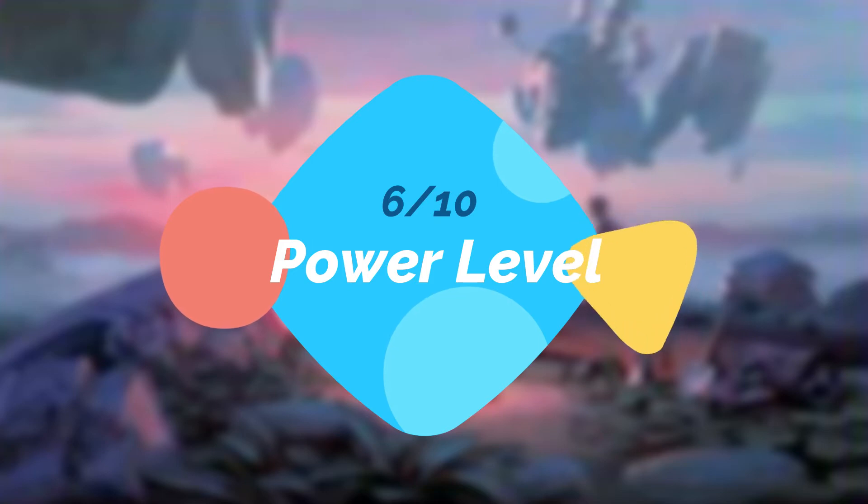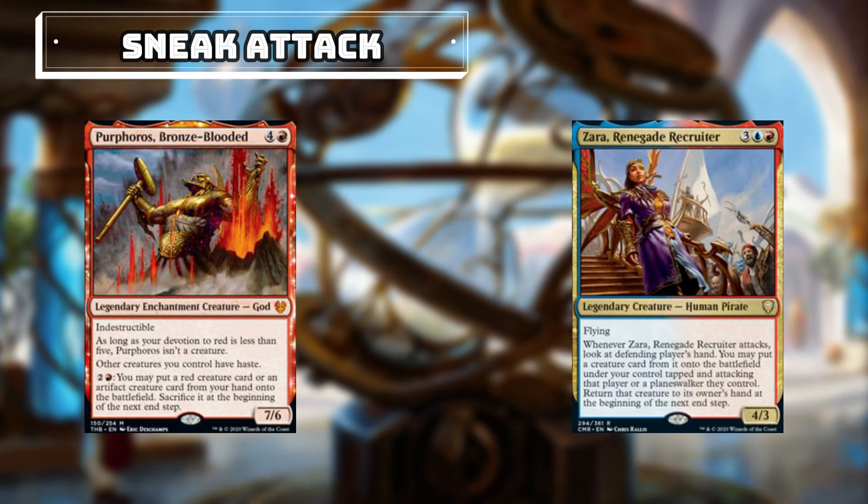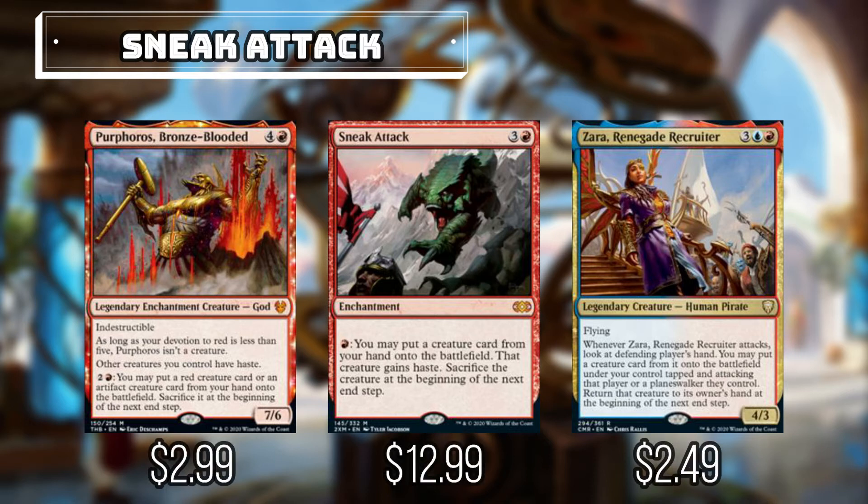Obeka has a very cool ability, one that we've never seen on a commander before, so this lends her to a few different options for how we can build this deck. We settled on two particular strategies with this build, the first of which we will call Sneak Attack. Our all-stars for this section are Purphoros, Bronze-Blooded, Zahra, Renegade Recruiter, a new card from Commander Legends, and of course, Sneak Attack. Zahra will allow us to steal creatures from our opponent's hands, and Purphoros and Sneak Attack will allow us to cheat big creatures from our hand onto the battlefield. Then before the beginning of the end step, where we would normally sacrifice our creatures or return them to our opponents, we can use Obeka to end the turn.